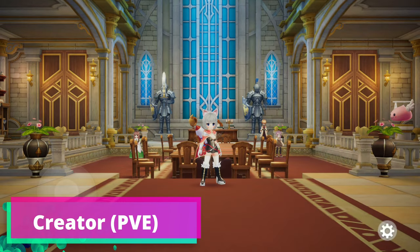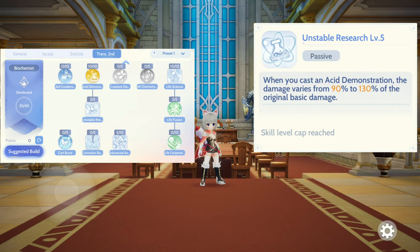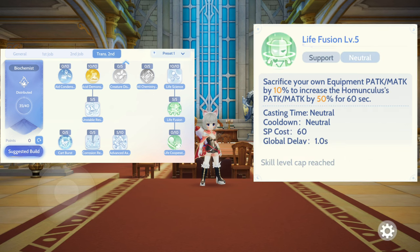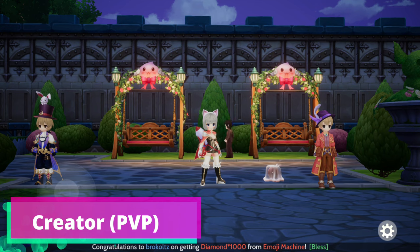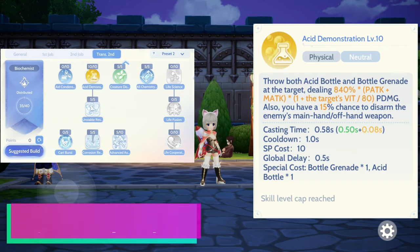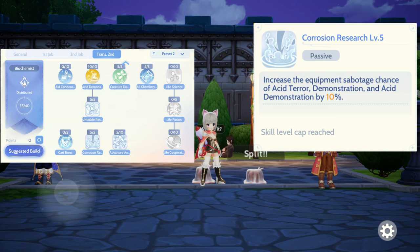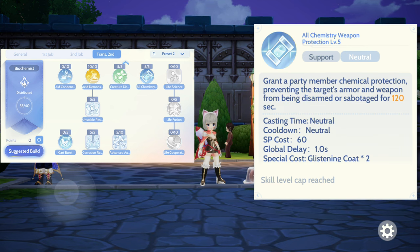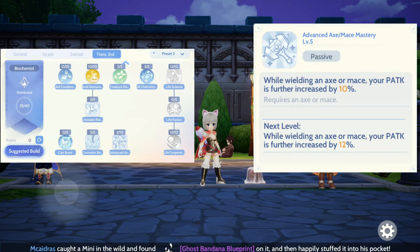For the creator class, we need to max out Acid Bomb, Unstable Research, Advanced Axe and Mace Mastery, and Life Fusion. Then you can allocate the rest of the points to any skill that you need. We also need to max out Acid Bomb, Unstable Research, Corrosion Research, Creature Dispatch, and Full Chemical Protection, then allocate the rest of the points to Advanced Axe and Mace Mastery.